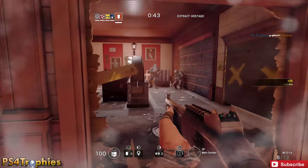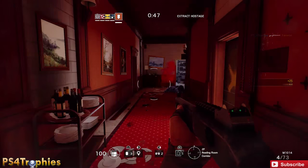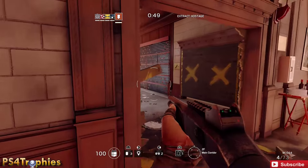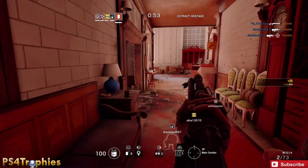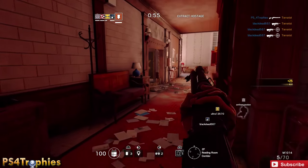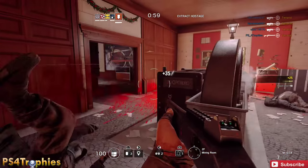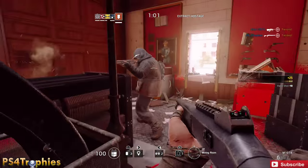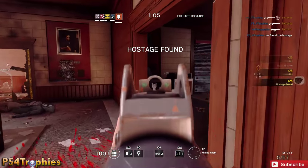If you're doing Terrorist Hunt Classic, you're going to have to get a little lucky, because sometimes you'll have one or two enemies that are hard to find, hidden somewhere maybe in a basement. If you're doing Extract Hostage mode, you have to find the hostage relatively quickly. I just found the hostage and I have under a minute left.